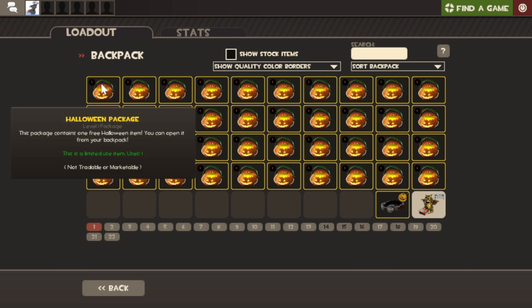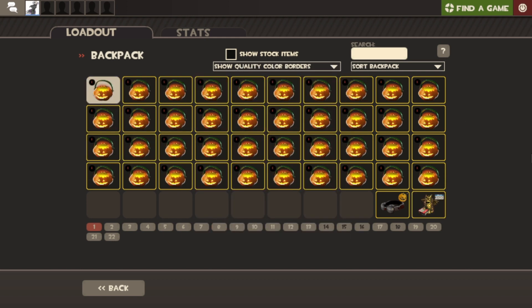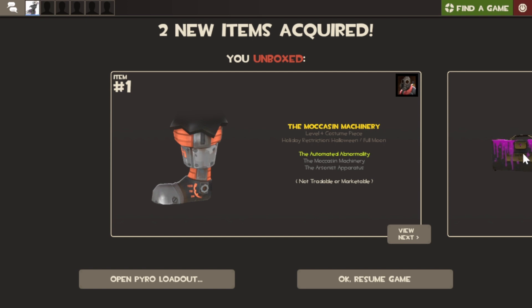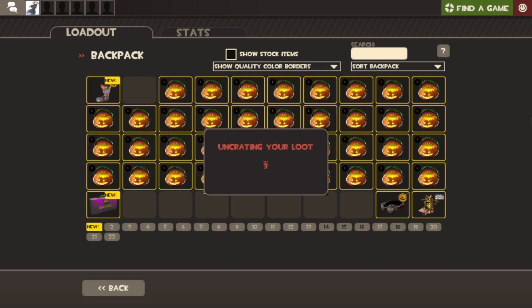Here we go - from the first one I'm gonna use it. One thing that I want is the soldier robot set. Oh sweet, we also got this. I'm gonna rate this from one to five - three, not bad. We also got a case, maybe I can hold that for the future.